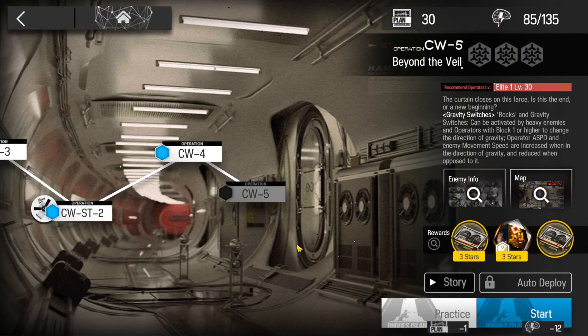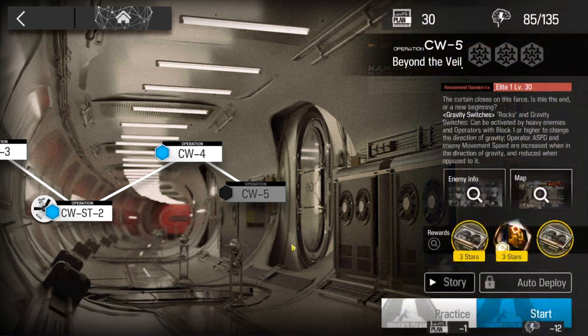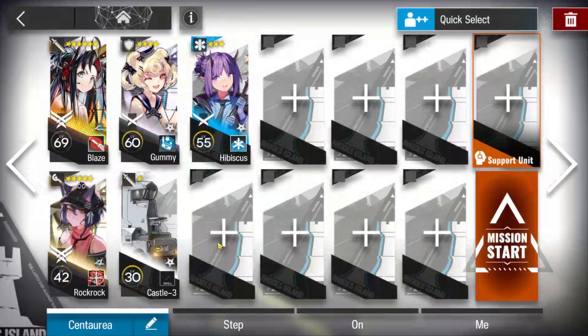Alright, CW5 - don't forget to activate the investigation mission yourself if you have any permits left. You'll need a Blaze, a very good caster - at best a mechacoid caster - and the others can be replaced by any operators you have in the same branch.